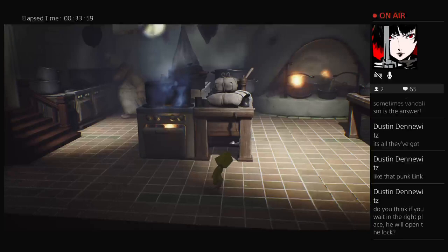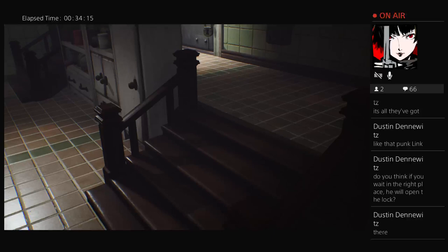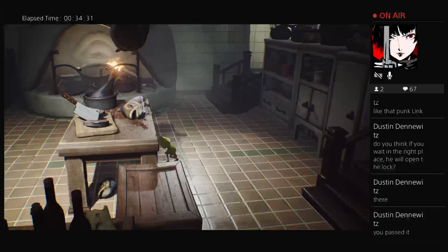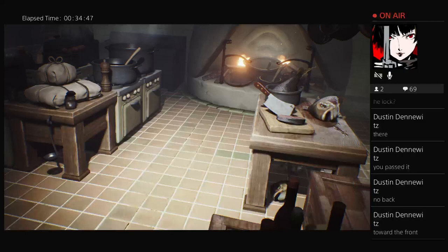Looking for this. I'm going to go under here for a minute and just sort of wait and see what happens. Are you talking about these green tiles that went underneath here? Or am I just blind? I passed it. Let's see if I can get back over there without alerting him. I'm looking around. Further back? Toward the front of the kitchen this way?